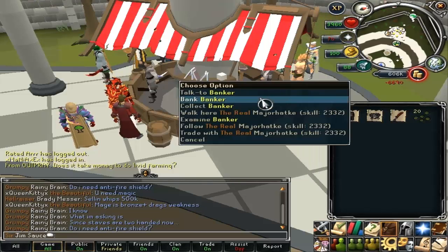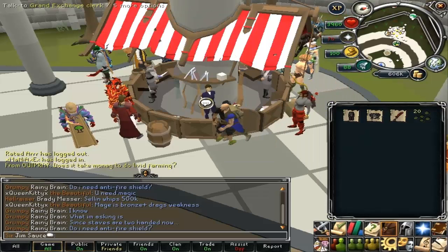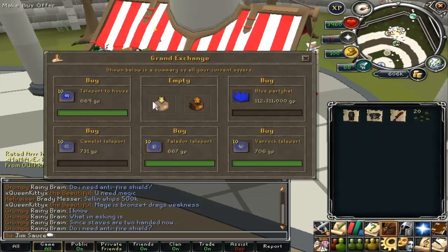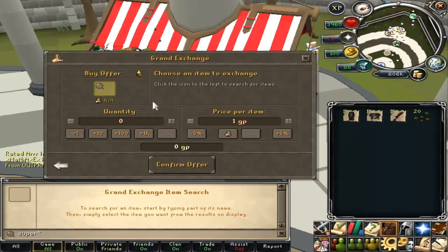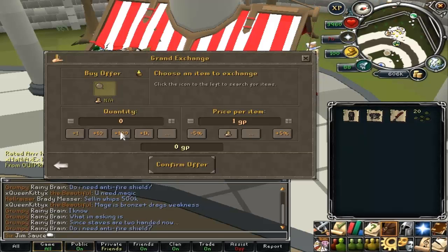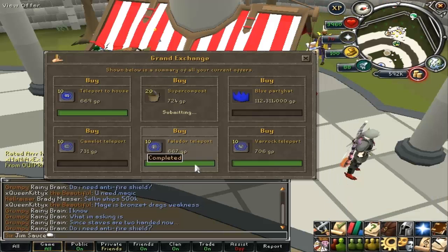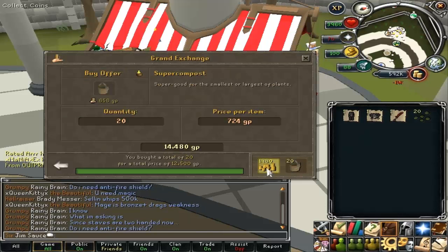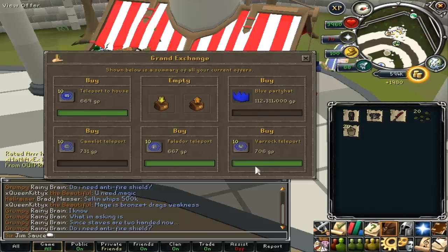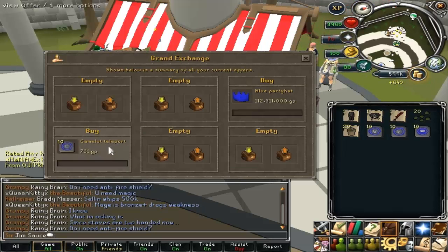I don't even know if I have my super compost anymore. I need super compost as well. I basically just sold everything. Super compost — 20 of these. Now we have some supplies. And for the rest of the money — maybe not all of it — I'm going to be buying some more soft clay.